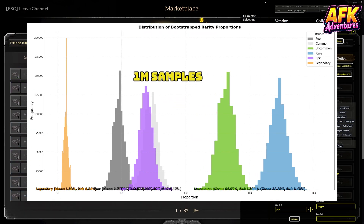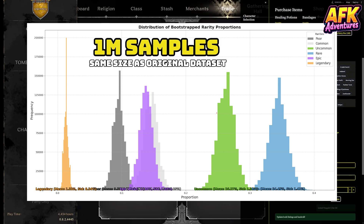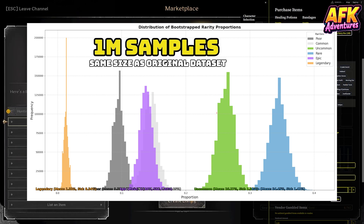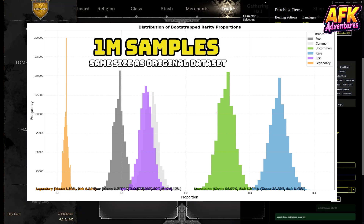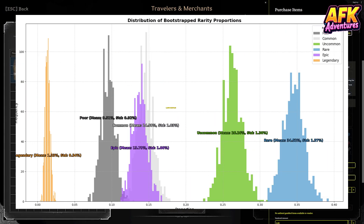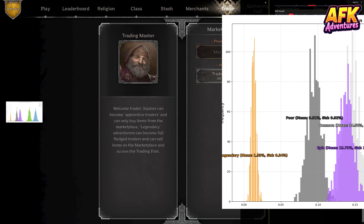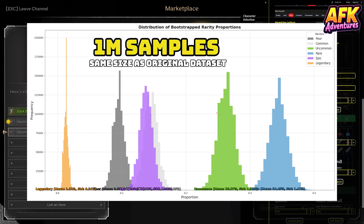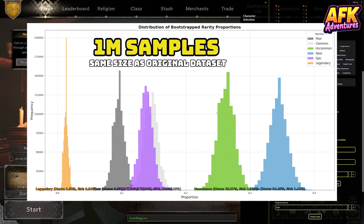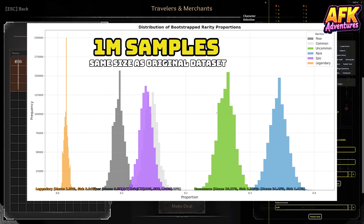Let's look at the histogram and just how it ties into the bar chart I just showed you. This chart shows the results of those thousands of bootstrapped simulations for each rarity. The taller the bars, the more likely that estimate is. I tried this with various numbers of bootstrapped samples just to show how we become more certain with repetition. You'll notice that most of the estimates cluster around a certain value, and that's where our mean estimate comes from. The more times we do this, the more accurate the estimate becomes. It's kind of like flipping a coin — if you only flip it 10 times, you might get 7 heads and 3 tails, but if you flip it 1,000 times, you'll get pretty close to 50-50.